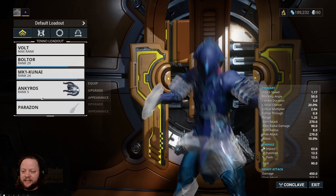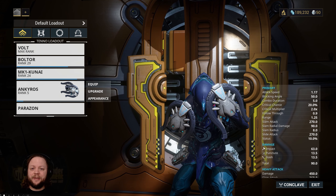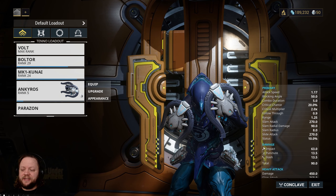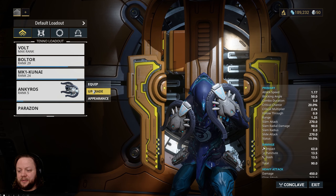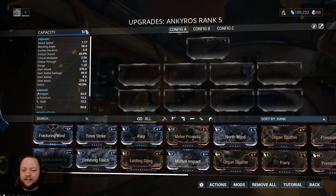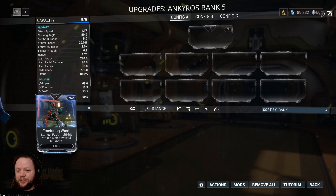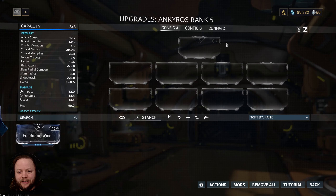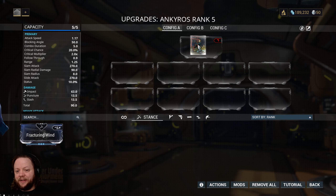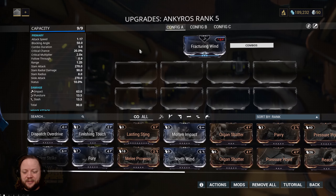We no longer have our dual scannas because we've capped those out. We're now using the Ankyros. These are a fist weapon. The dual scannas we're going to hold onto because we can use them to craft a couple other weapons later down the line. The Ankyros here, we will also be able to craft into a couple new fist weapons when they're done. But for right now, let's take a look at their modding situation.